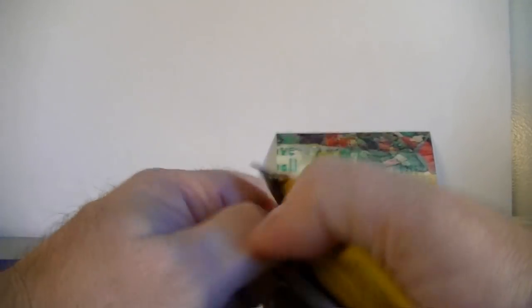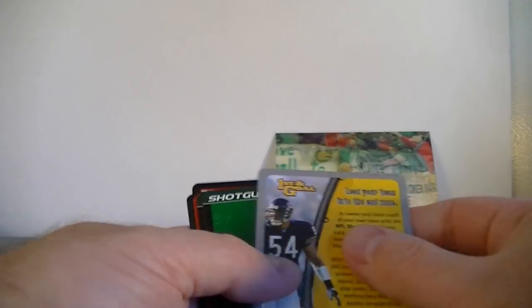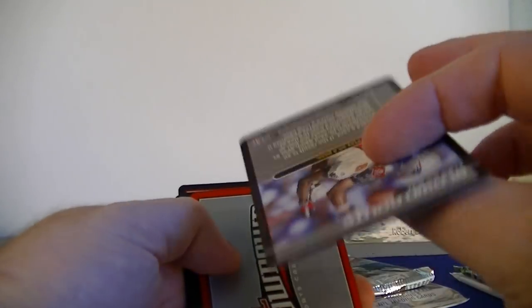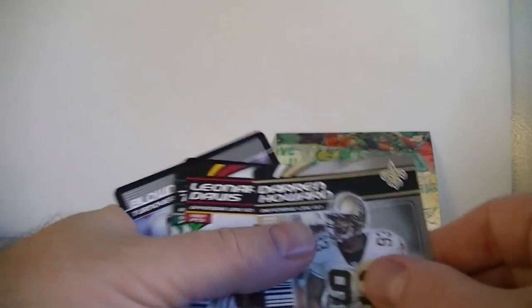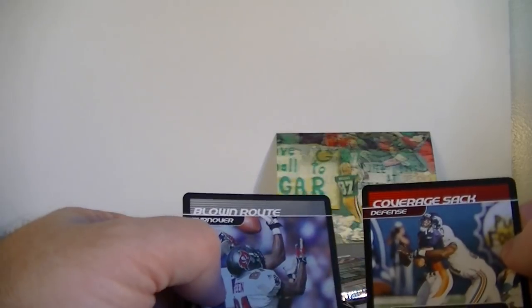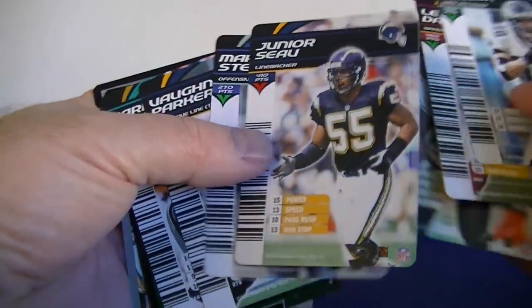Let's start with the Showdowns — it'll be cool to see some old names again. First and goal, shotgun, one back, we've got plays. We've got Nicholson, Vaughn Parker, Junior Seau — that's pretty cool — Howard, Davis, Thrash, coverage sack, and blown route. First pack, and Seau's probably the coolest card in there.